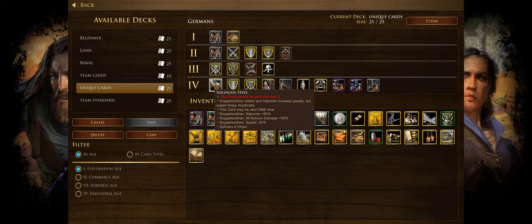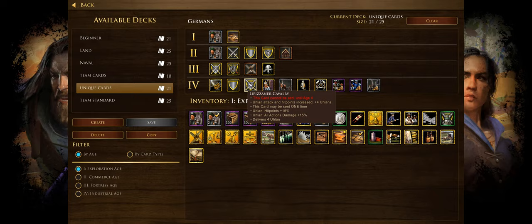Long Range Infantry Hit Points increases crossbowman and skirmisher hit points by 15% — good for making your skirmishers more tanky, since they're extremely good in the late game in combination with war wagons. Then we have Lippizaner Cavalry — Ulan attack and hit points increased by 15%, which is definitely worth taking if you're going for a Ulan-heavy strategy.